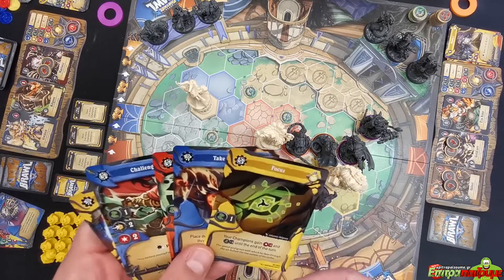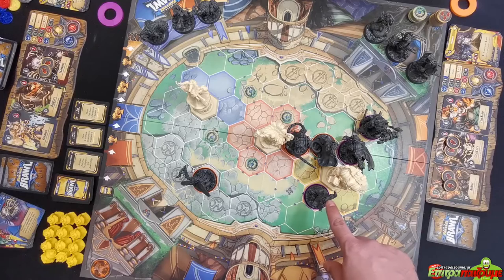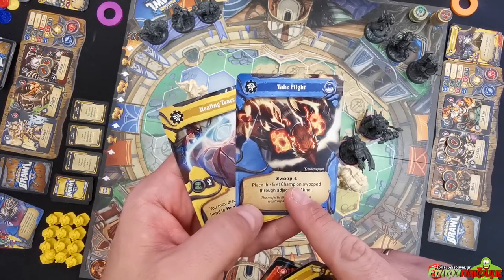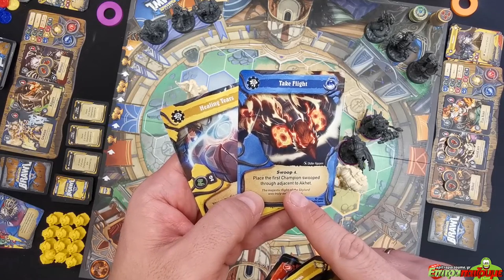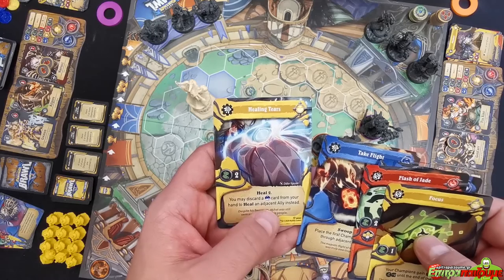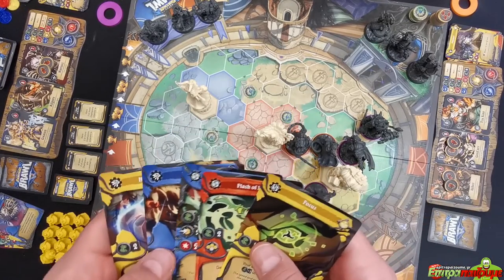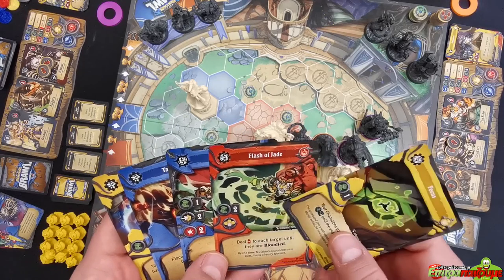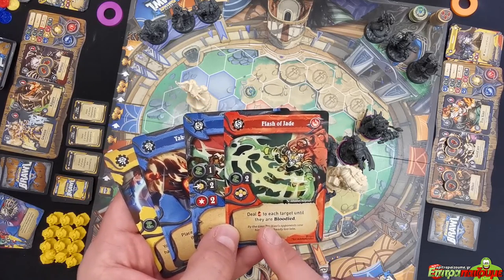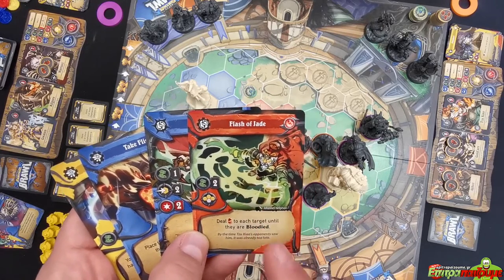During orange's activation phase, Xiao may not have great options. Considering moving Akhet into the game for payback. Looking at swoop four plus heal — discard a blue card to heal an adjacent ally instead. Then examining Xiao's 'Flash of Jade' card: deal damage with no defense to each target until they are bloodied — a powerful area-of-effect attack.